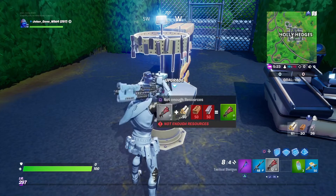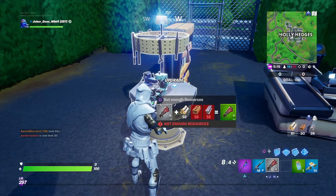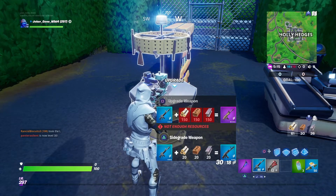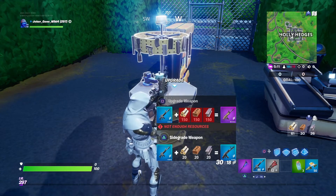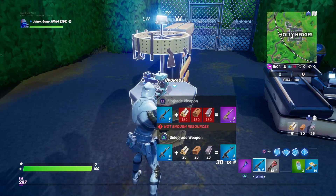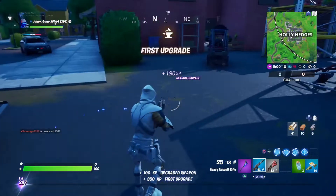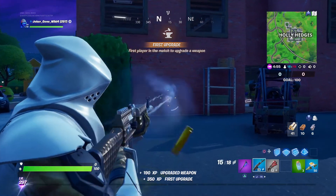Now when we go to the upgrade station, as you can see there's only one option with any other kind of gun that you carry. But when you go to this one, it will tell you the side grade option. All you need is 20. Once you do it once, that's it — it's done until you change to the next color, then you have to side grade the weapon again. So now we're side graded and it turned your AR into a heavy AR.